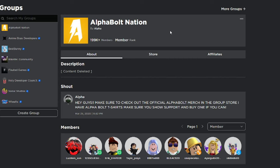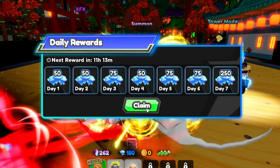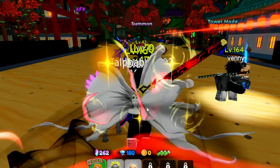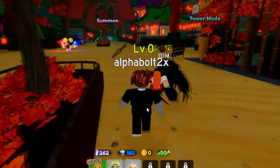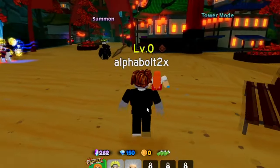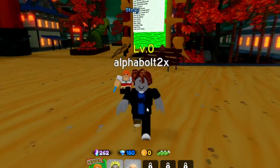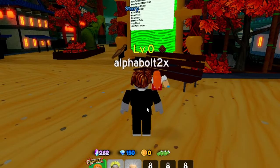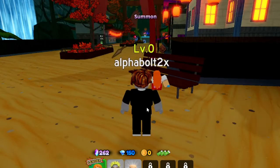In today's video we're going to be inside All-Star Tower Defense. I'm showing you guys all the working codes inside ASTD as of today, April 8th, 2024. There was actually a new update that just came out last night. This board you see here hasn't been updated since September 2nd — new banner units, new stardust banners — they haven't updated that board, which is crazy.